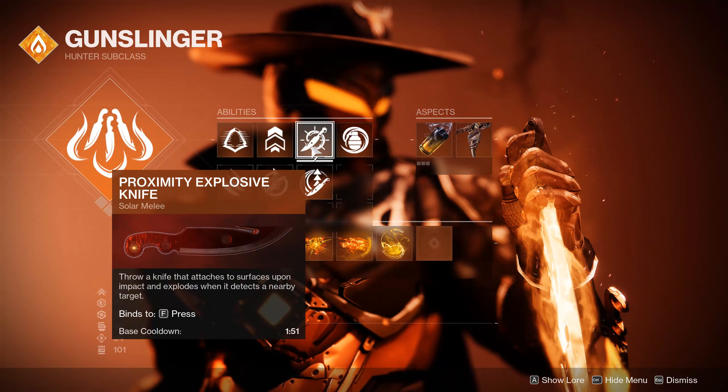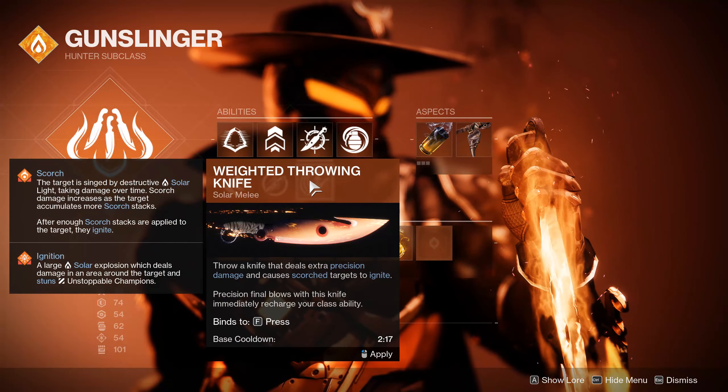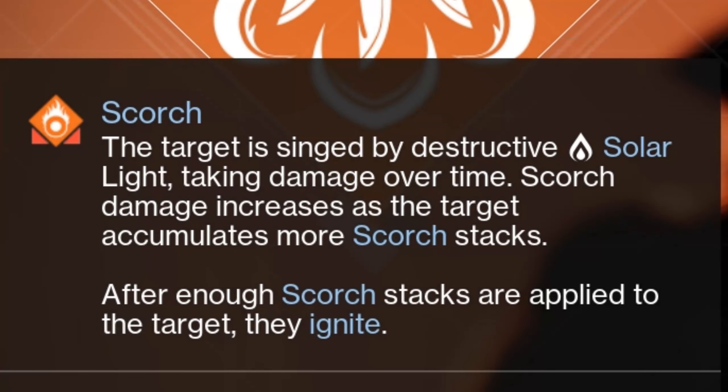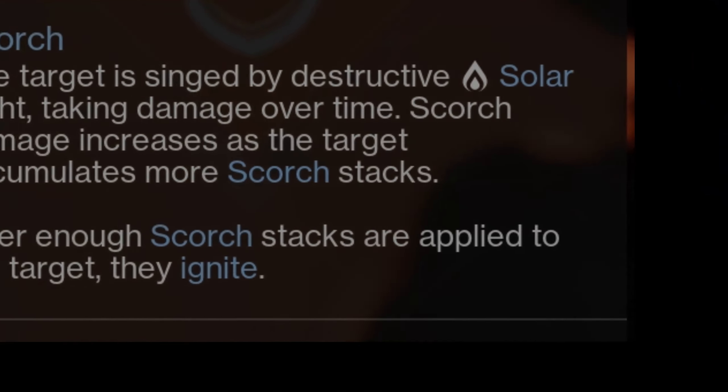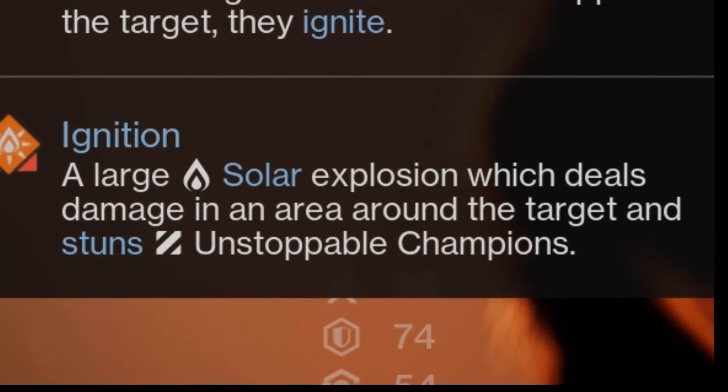From that point, there is the other main focus of basically fire, with Scorching. The target is singed by destructive solar light, taking damage over time, and scorch damage increases as the target takes more scorch stacks. After enough scorch stacks are applied, they ignite, which is a large solar explosion dealing damage in the area around the target, and it stuns unstoppable champions if afflicted.